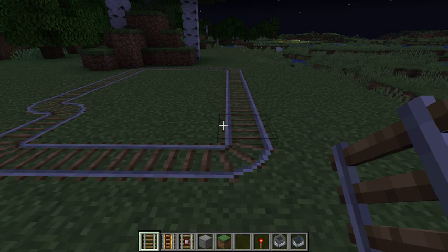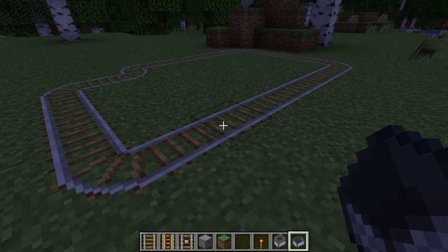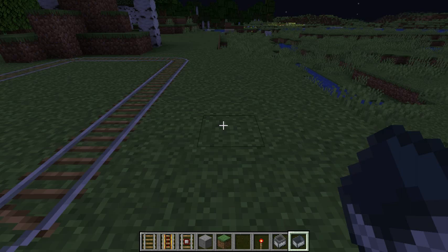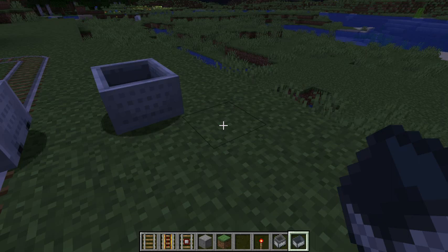Now let's talk about putting a cart on the track. I'm going to scroll over to mine cart and right click — you see the cart there on the track. If I try to put a cart on the grass and right click, nothing happens — no mine cart. But if I put it on the track, boom, there's a mine cart. If there's no piece of track, I can click all day and no mine cart.